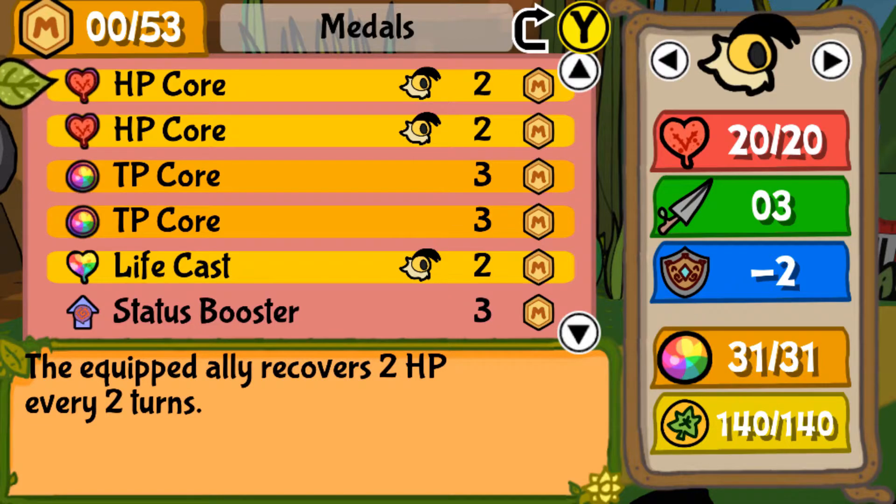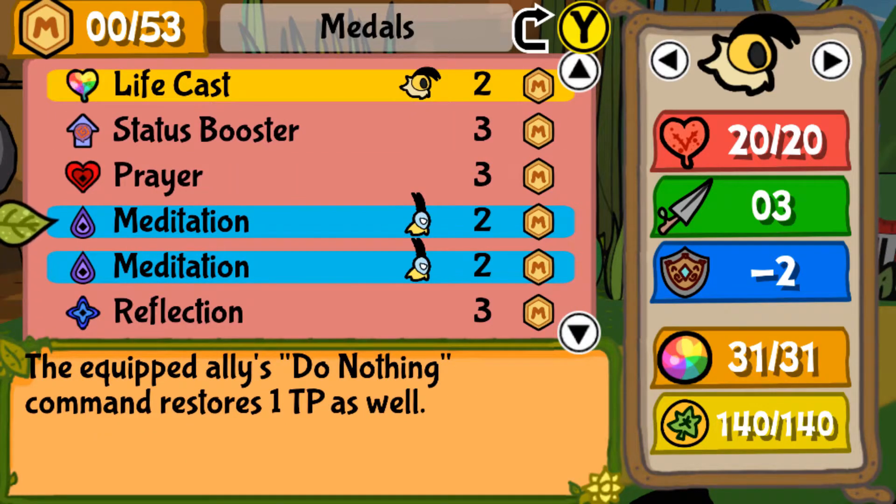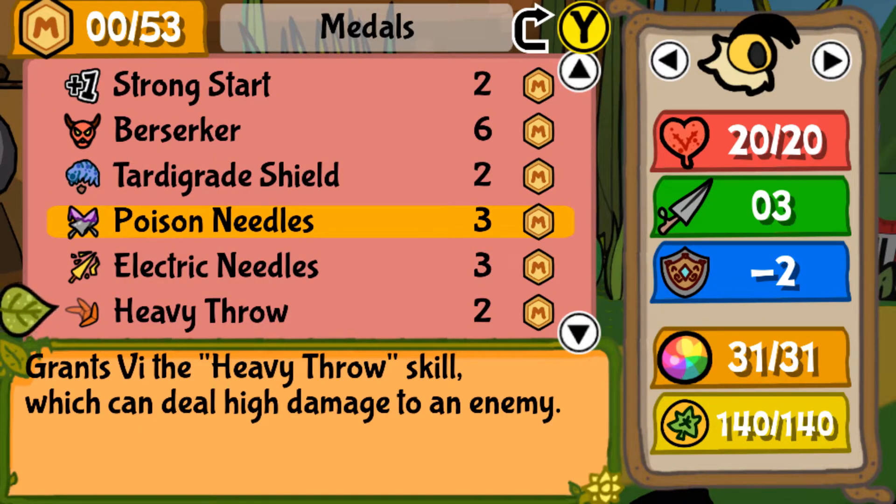Life Stealer reduces an ally's attack by one but their attacks will steal life from enemies, so my attacks are hurting a bit more but I do get some HP back. That's important because I'm also using Live Cast, which makes V use her HP instead of TP when she's using her skills. The good thing is V also has HP Core — she recovers two HP per turn — so with these two she recovers four. The whole team also recovers four TP per turn.